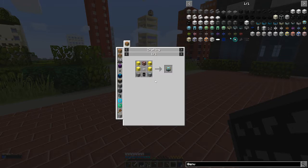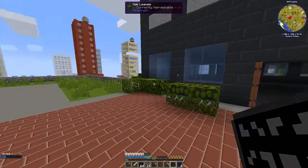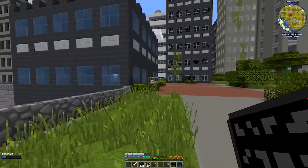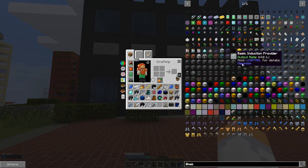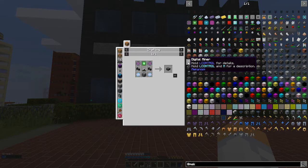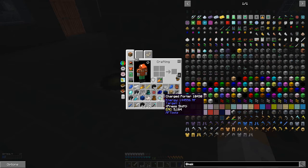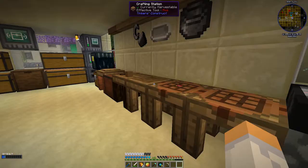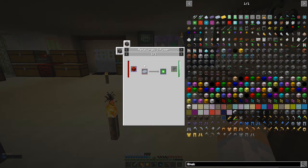The only problem with the diamond ore block is I'm going to have to silk touch it, and I don't have the ability to do that right now. But if I use Mekanism and the digital miner — this little spider dude right here — I could actually tell it to silk touch diamonds, and that would get us what we needed. So let's skip the ore resource miner for now and go do that. I need to clear out my inventory too because I've got too much stuff.